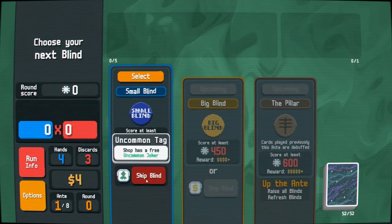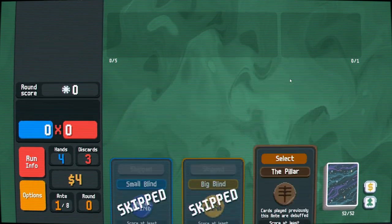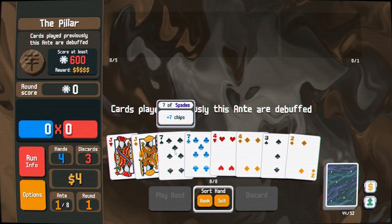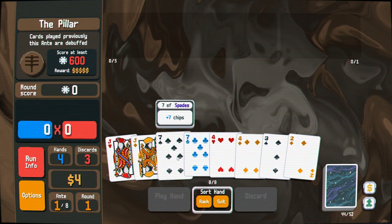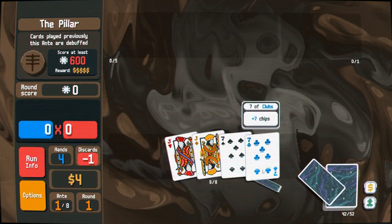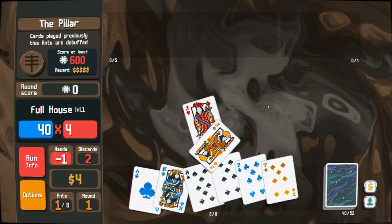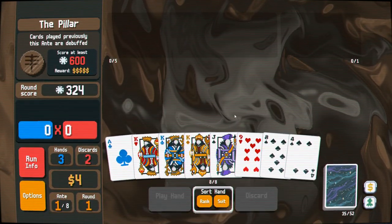This is a pillar blind, so I'll go ahead and skip both antes since we're at the pillar — cards played previously this ante are debuffed. It looks like we've got some solid two pairs working for us. Not anywhere close to a flush, so I'm going to get rid of some cards. A full house — I'll take that. It's a five-card hand so it's worth our time and money.